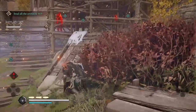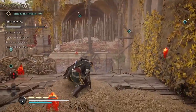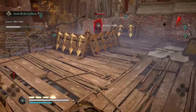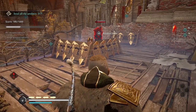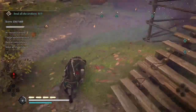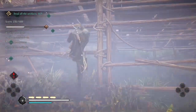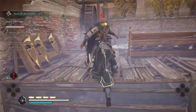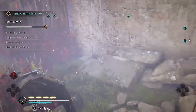You need four ledge assassinations and 11 air assassinations to get the gold medal in this trial. After air assassinating this guard, I'll have the opportunity for the chain assassination again, which I will skip so I can go around and get my second ledge assassination on this other guard. I really like how this challenge starts out almost with a warm-up area where you can get a couple of easy air assassinations and a couple of easy ledge assassinations before moving on to the more difficult parts of this mission.